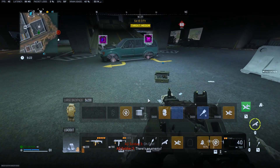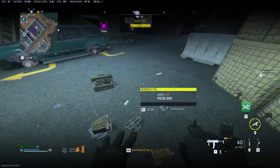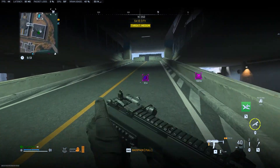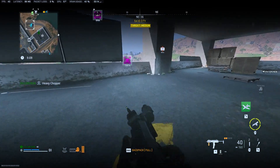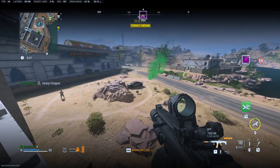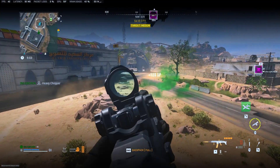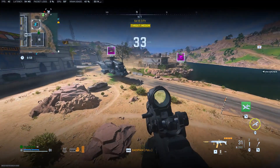Ultra 1, Dino 4, we're approaching the LZ. Get it secure. Ultra 1, activity has increased in the area. Keep your eyes open. Dino 4 is holding at the extraction point. I advise you get here fast.